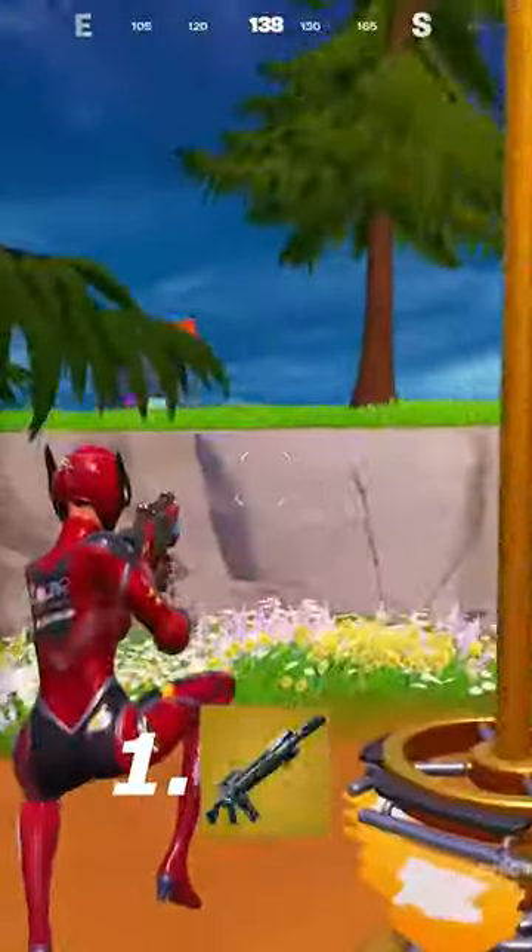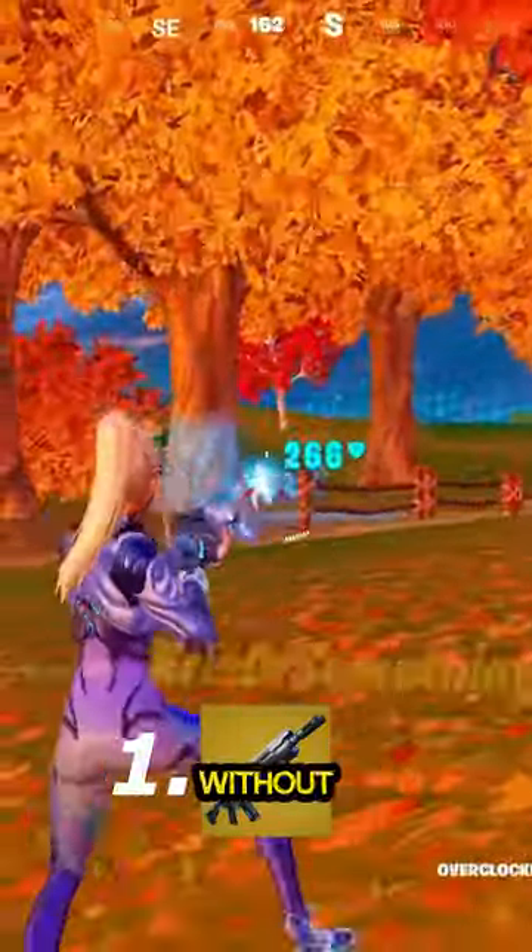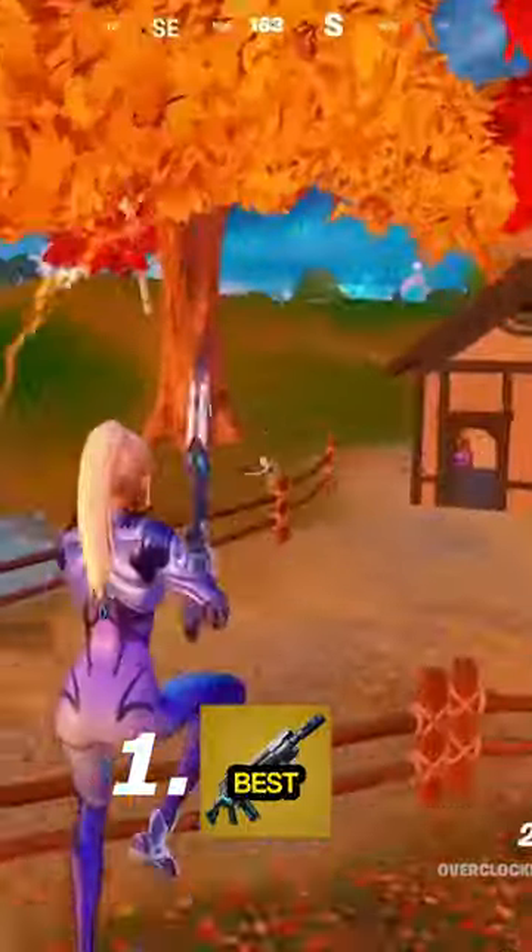Number 1 is the Overclocked Pulse Rifle. This weapon was obtainable from Loot Island and could damage your opponents even without ADSing, and had the best fire rate.